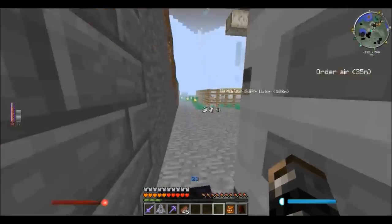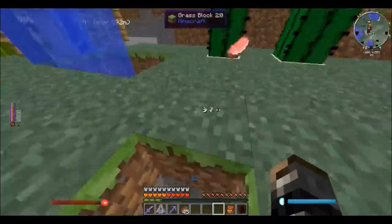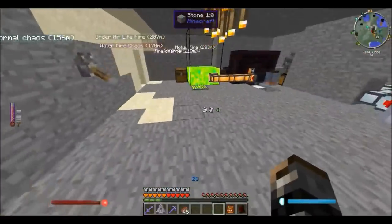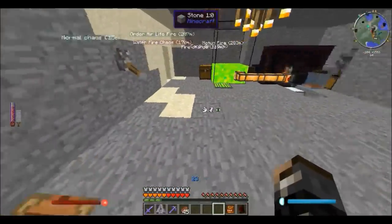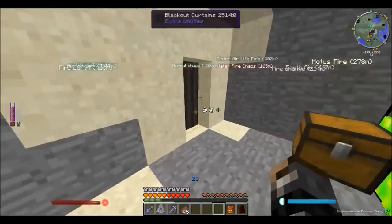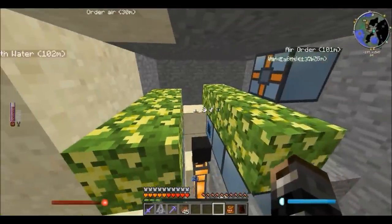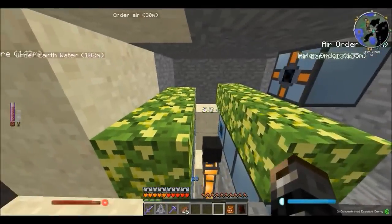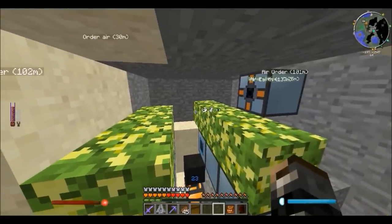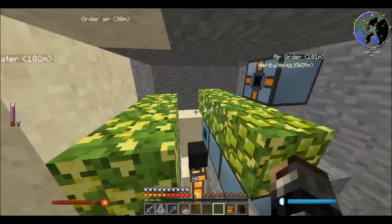I've been having a lot of fun enchanting all my stuff. Talking about enchanting, I managed to get more of those essence berry bushes. I went to the abandoned mineshaft and I found a lot — like five bushes just on top of each other. I had two to start off with; now I have six here.